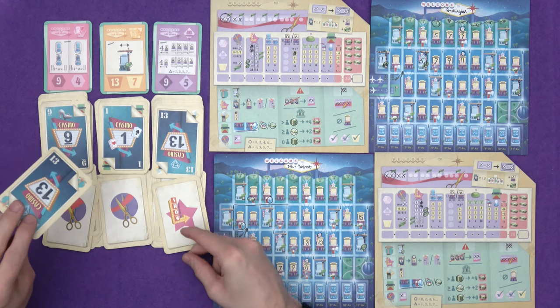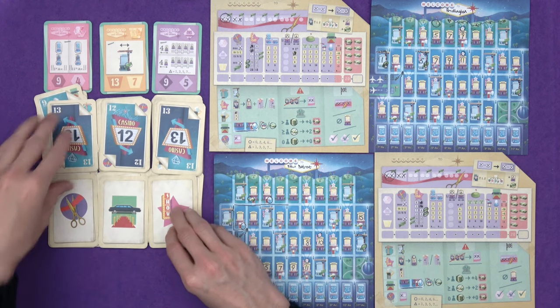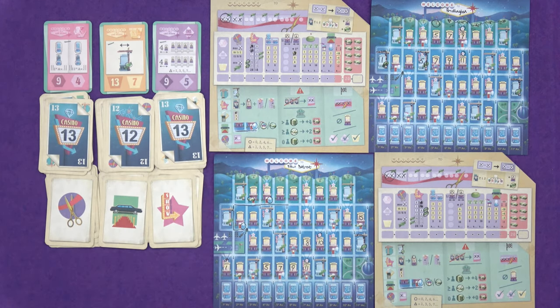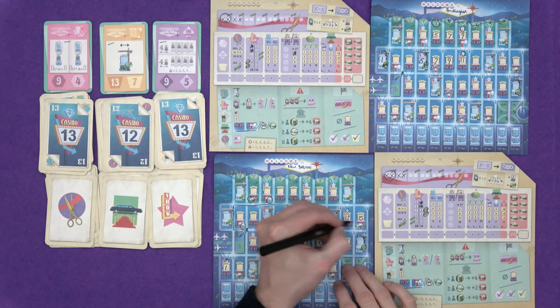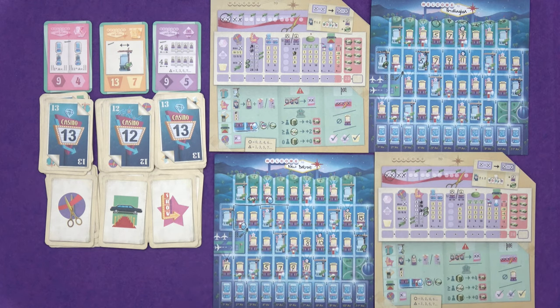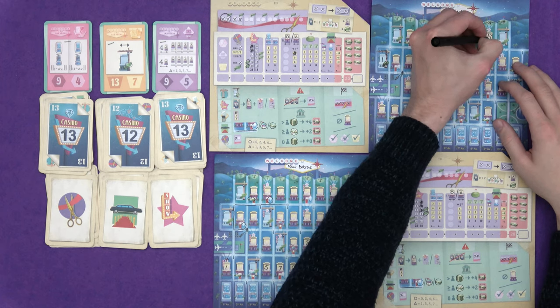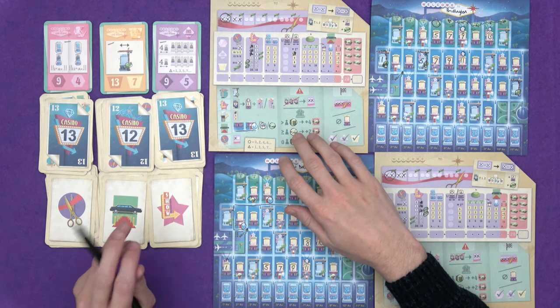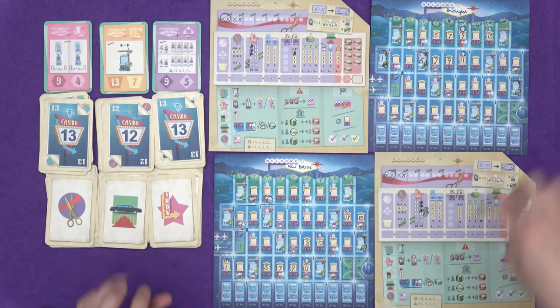Turn nine: 13 inauguration, 12 limo, 13 show. I'm going to go 13 show because it's right here and keeps my odd series going. I do need a crane there, but nine points for shows. Marty can go for 13 show up here and keep going because he does want to work his way down. He's got 11 points for his shows. If he gets in an 11, that's two series of four odd numbers.